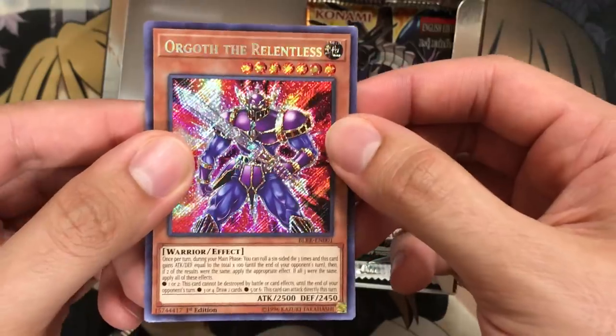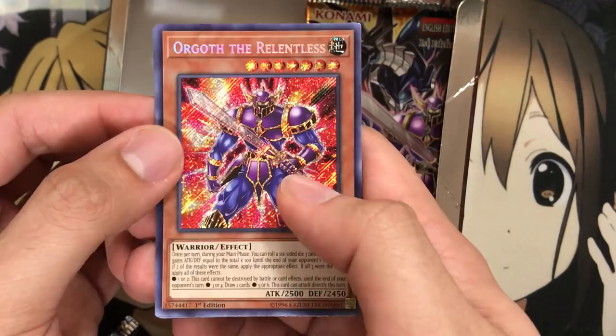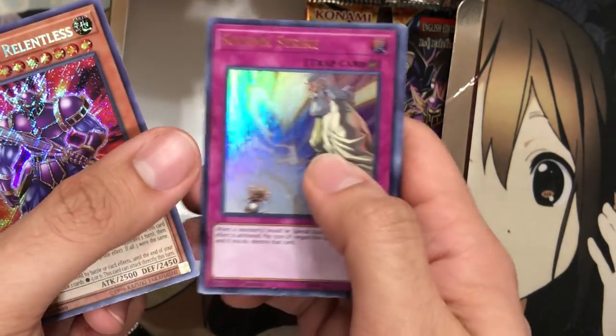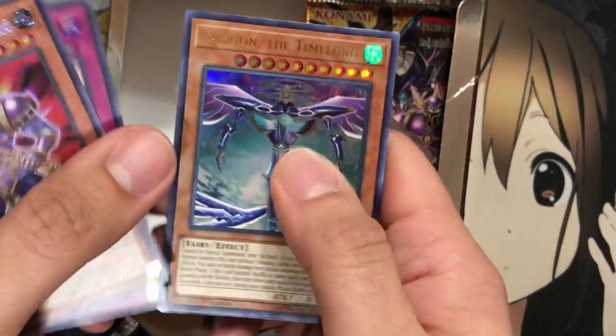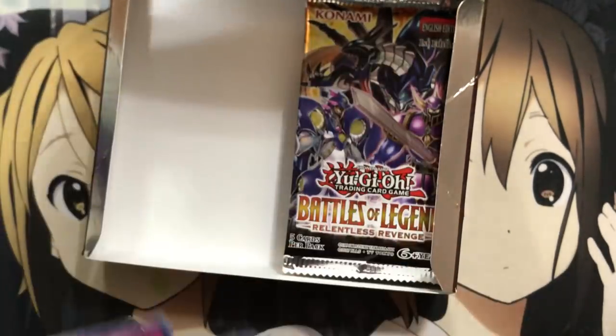Orgoth the Relentless as a Secret Rare — Duke Devlin's main monster, finally printed. Solemn Strike — very glad to see that card, and easy to get too. We have Gabrion the Time Lord, which looks menacing with its face right there. Pumpkin Carriage, and another Trickstar Narcissus.